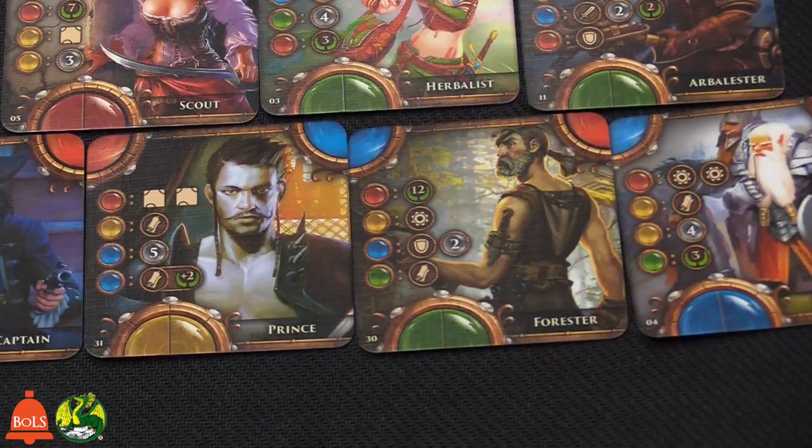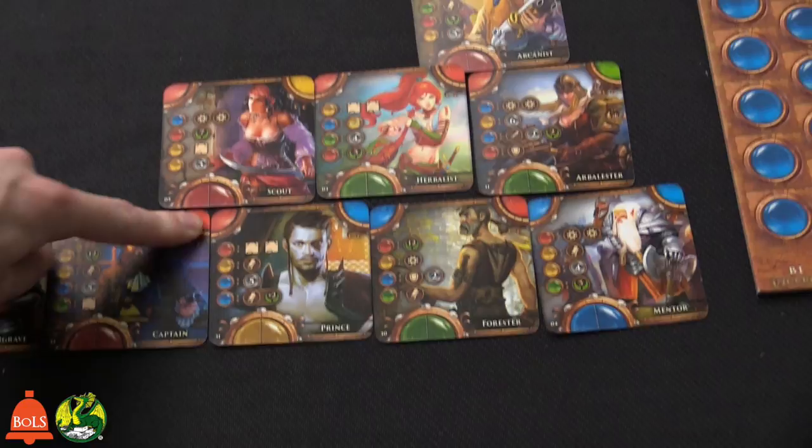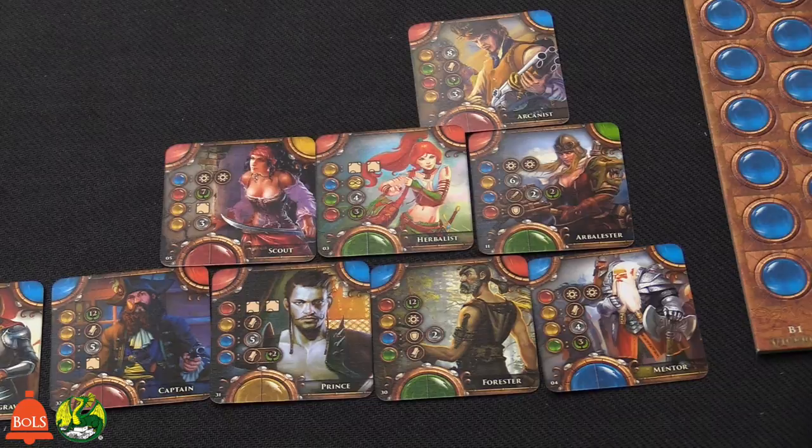You don't have to match gem colors, but if you complete a full matching circle at the end of the game, that's more victory points. You can put a non-matching card here — it's still a legal move — but every full matching circle gives you bonus victory points at the end, so you want to try for it.